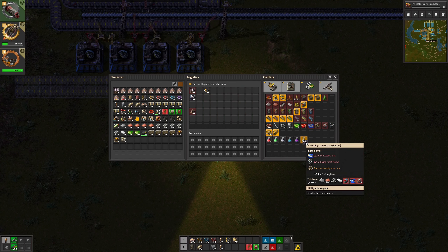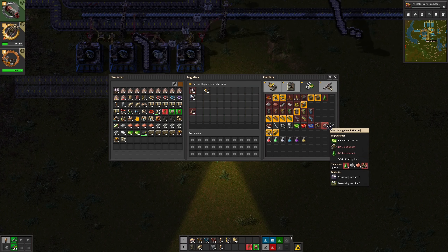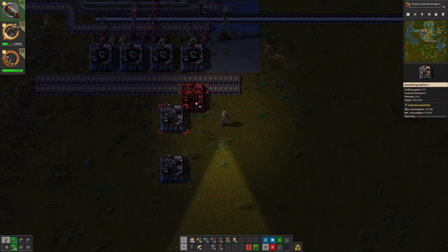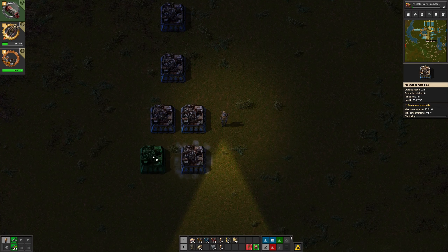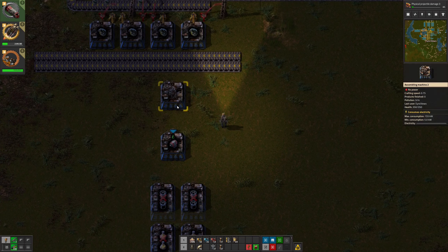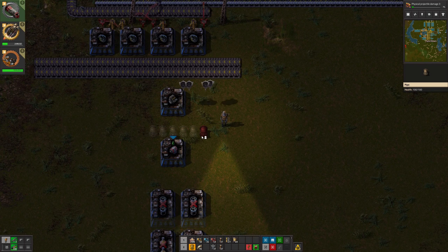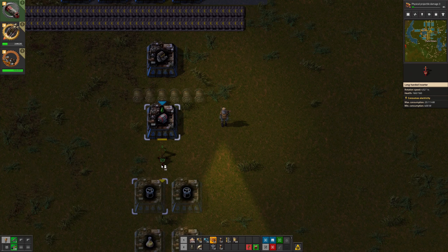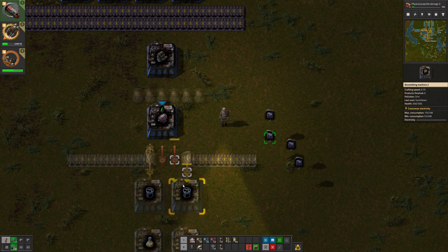Let's do this one — life's complicated. Flying robot frame every 20 seconds, that does 20 seconds, that does 10 seconds. Basically one of those feeding into one of those, feeding into two of those, into two of those. So I need to get that right. I think that needs a little bit more space. Engine there. So if that does that, that does that, I can take some of those resources across there.